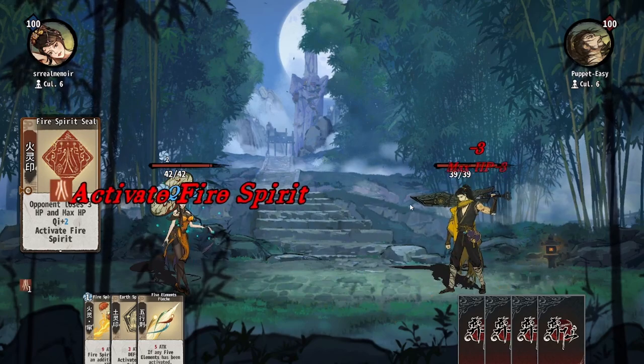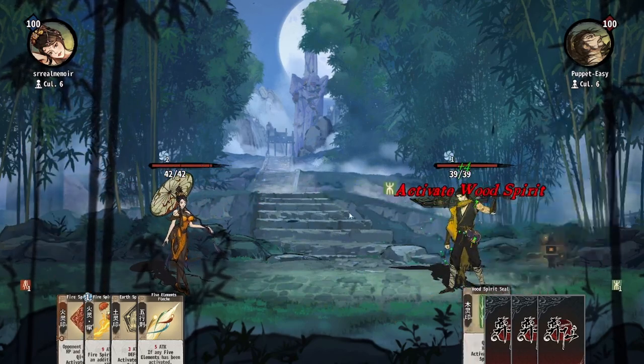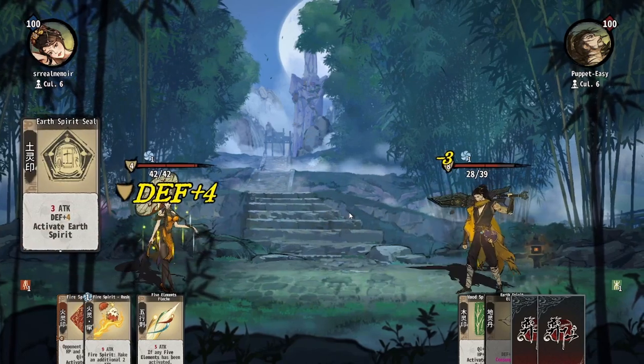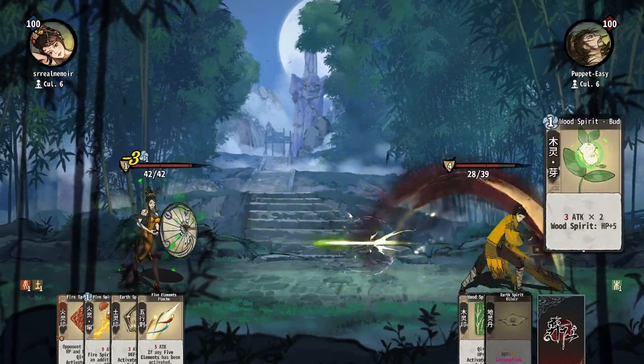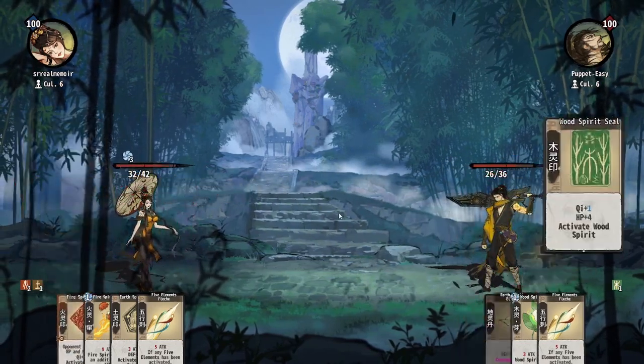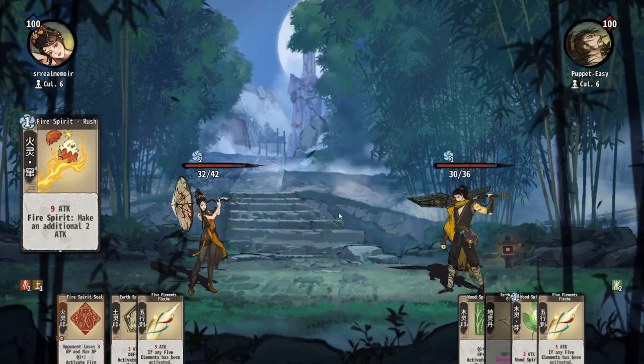Once an element has been activated, all cards of that element will have that elemental effect for the rest of the fight. Typically, Five Elements cards have very high synergy within their own element and additional synergy with the elements preceding and after it, but this varies from element to element.